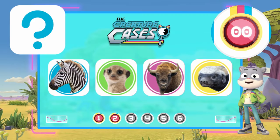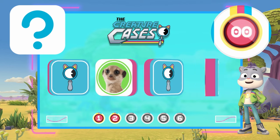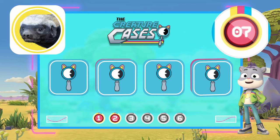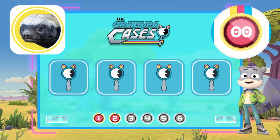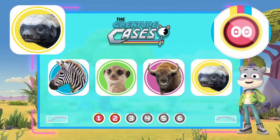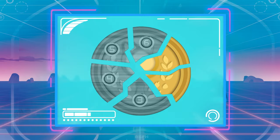Here are the creatures! You have 10 seconds to memorize them! Let's look for the Honey Badger! Where could it be? Hurry! Time's running out! Awesome memory! You're really good at finding creatures! That's the end of this level! Complete all 6 levels to earn the Clade Badge!